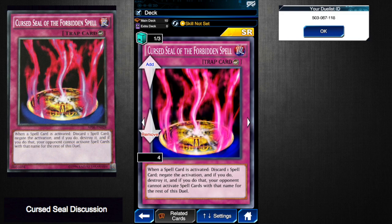The card I'm talking about is the one you can see right here: Cursed Seal of the Forbidden Spell. It is a new drop from Bastion Misawa — you want to farm him so much because you want three of these. I just got my third and fourth one in the same farm yesterday. I'd recommend getting three as soon as possible. The effect: when a spell card is activated, discard one spell card, negate the activation and destroy it, and if you do, your opponent cannot activate spell cards with that name for the rest of the duel.